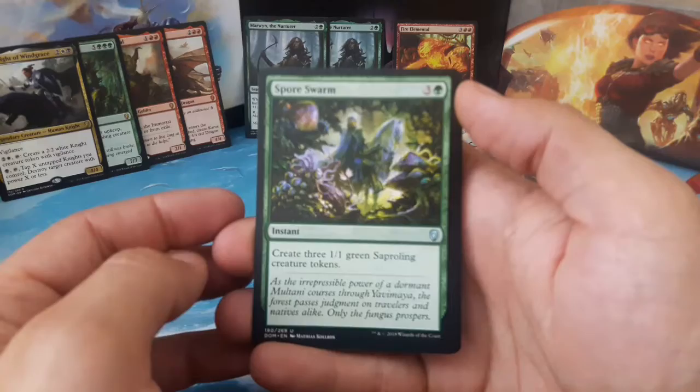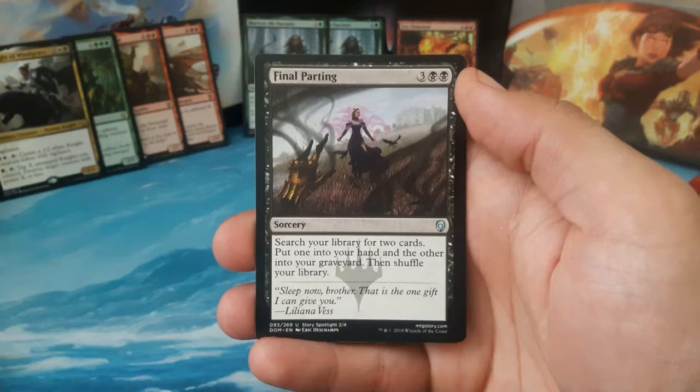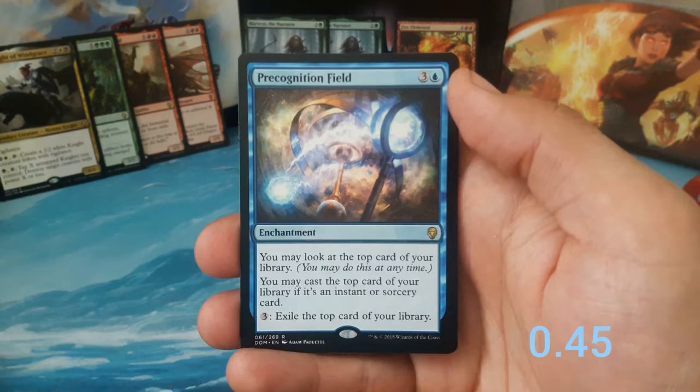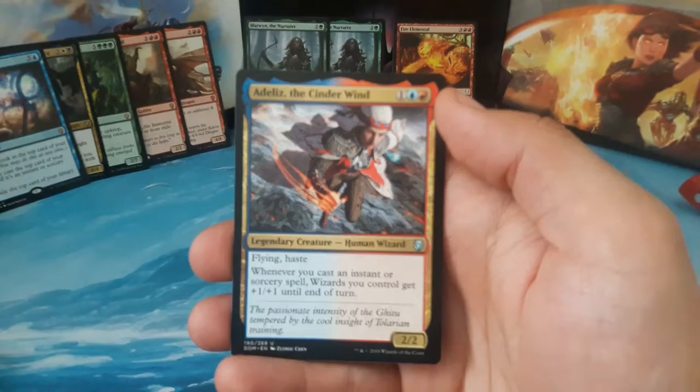We have a Spore Swarm, three and one green — create three one-one green saperling creature tokens. We have Final Parting, three and two black — search your library for two cards, put one into your hand and the other into your graveyard, then shuffle. Our rare is Precognition Field, three and one blue — you may look at the top card of your library; you may cast it if it's an instant or sorcery card; pay three to exile the top card of your library. We also have Atalya, Samite Master. A swamp and an elemental token.